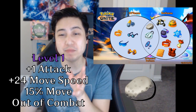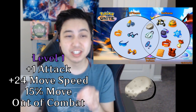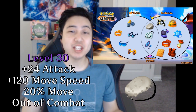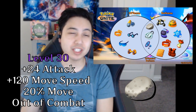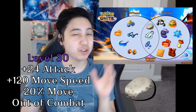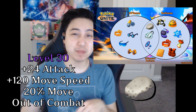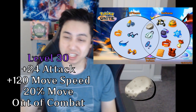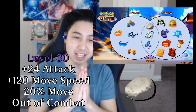Float Stone gives you 1 attack and 24 movement speed, and when you're out of combat you're 50% faster. At level 30, you get 24 attack, 120 movement speed, and 20% movement speed out of combat. This item works defensively when you're trying to escape and heal, and offensively when you want to quickly jump back into battle or help a teammate.